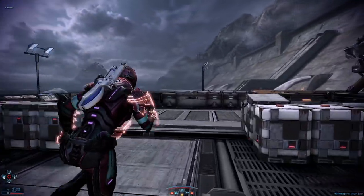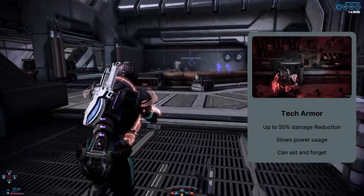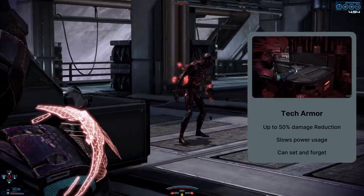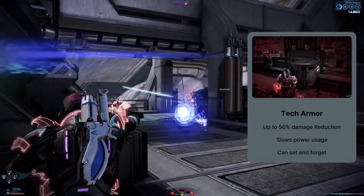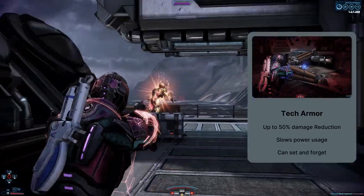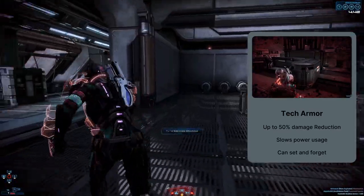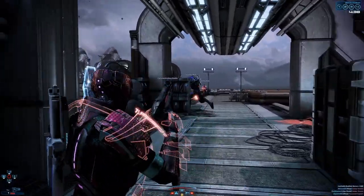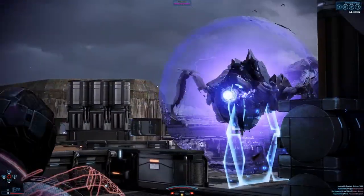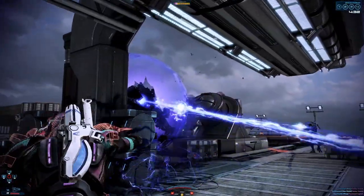Your first ability as a Human Sentinel is Tech Armor. On activation, you generate armor that gives you 35% damage reduction at the cost of 50% to your weapon weight. If you recast it while activated, it will explode, dealing damage and knocking back nearby enemies. Generally, it's not recommended to play around using the detonation for damage, and it's also not recommended that you play without Tech Armor — if you wanted to do that, you might as well play Adept. The Armor Explosion cannot detonate power combos, so it's really only useful to detonate in very edge cases.